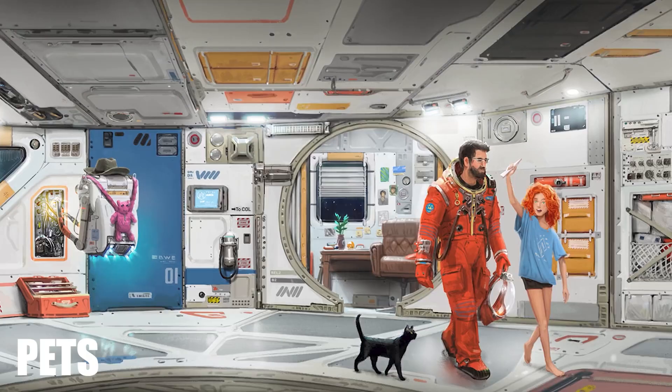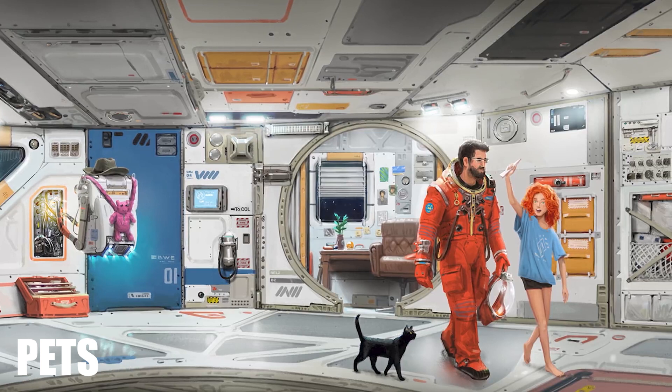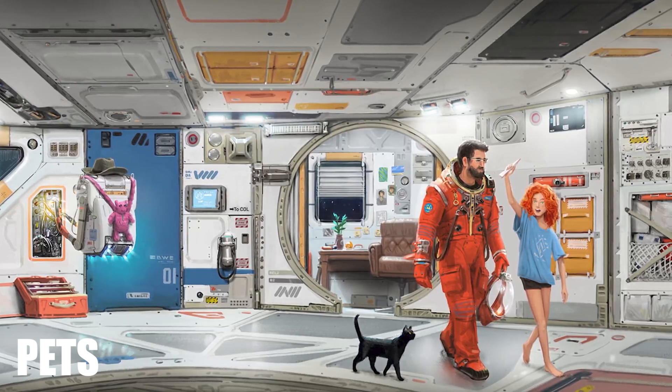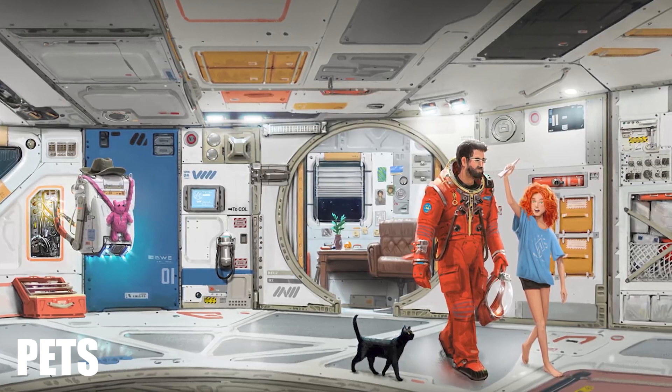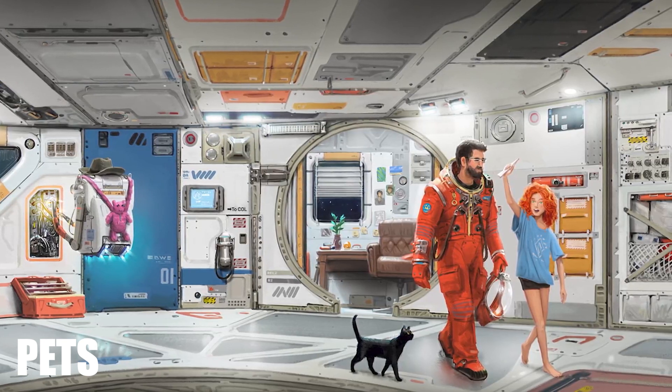And lastly, we have pets. We've only seen a cat walking around our hab in the concept art, but I assume we could have a dog as well. Either way, I had a ton of fun looking through all of the creatures we've seen so far and giving my opinions.